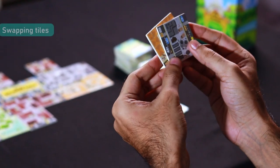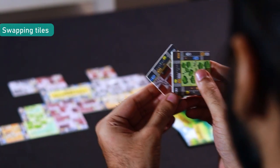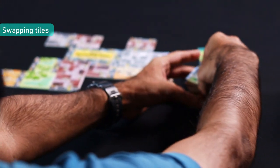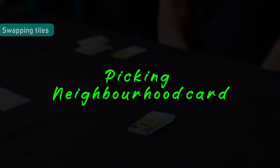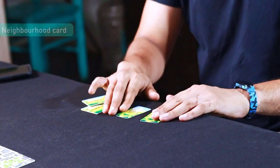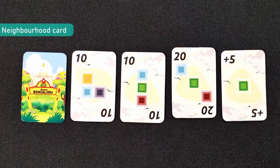Swapping hand tiles: replace both city block tiles in your hand by swapping them with two city block tiles from the draw pile, and then randomly place the discarded tiles back in the draw pile. You can also pick an additional neighborhood card by taking the top card from the neighborhood card draw pile. These are also used as payment to demolish and rebuild a tile.